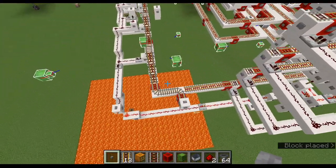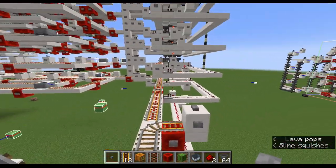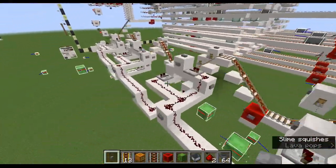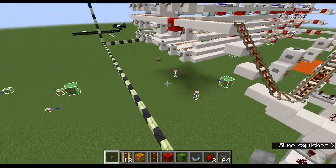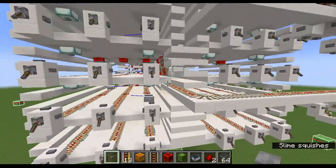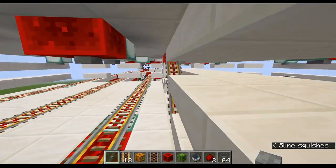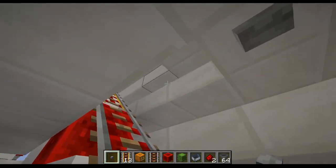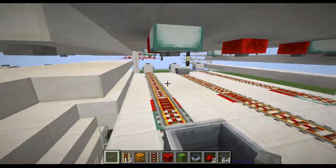A couple more things: if for whatever reason a shulker were to bounce backward, we don't want them going back into the system, so we keep them here. The reloader line actually has an activator rail — if a false positive signal comes through and a second shulker is sent when one doesn't need to be, this activator rail will dump the shulker out back into the system and it'll just get scooped up.